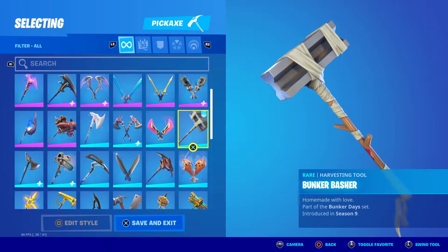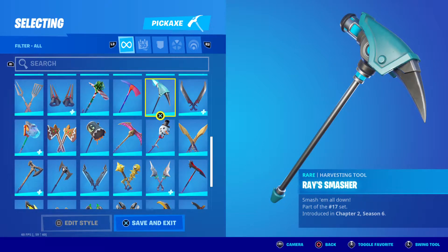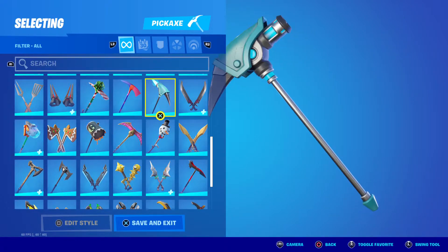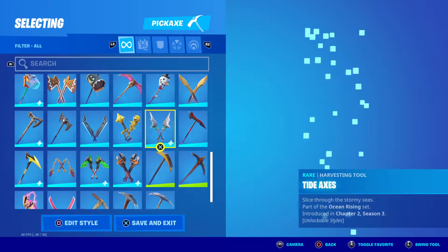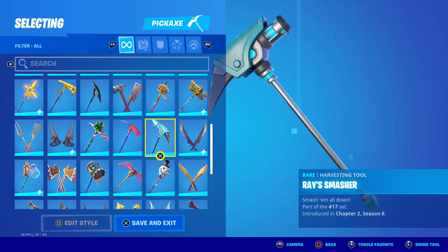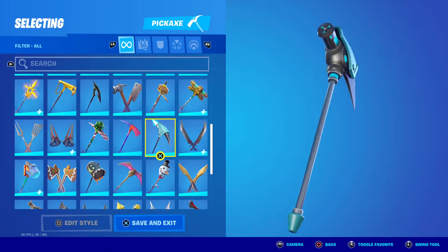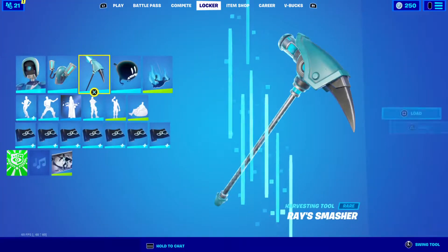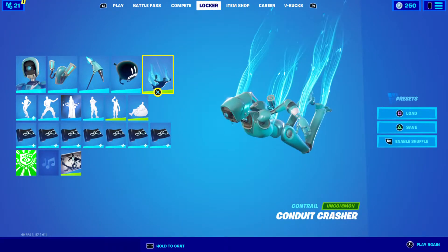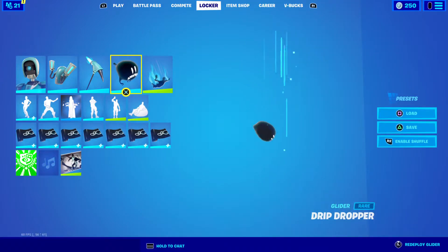This one has to be at the top, like my fourth favorite pickaxe. There are many pickaxes — if you want to see, I might do a locker video; check that out on the channel. This pickaxe is really good, though it doesn't come with a glider, a contrail, or a wrap.